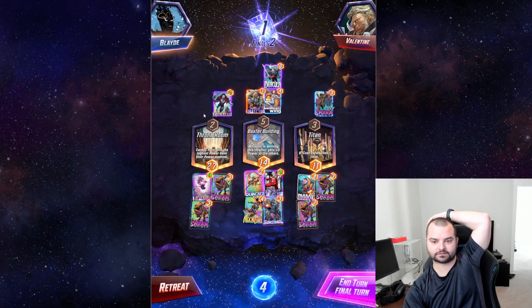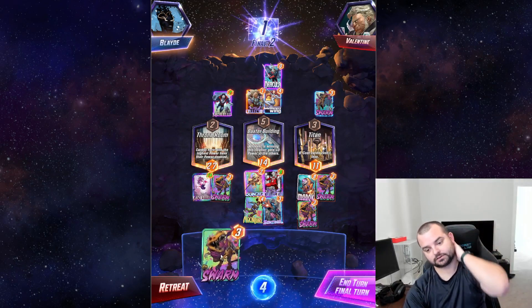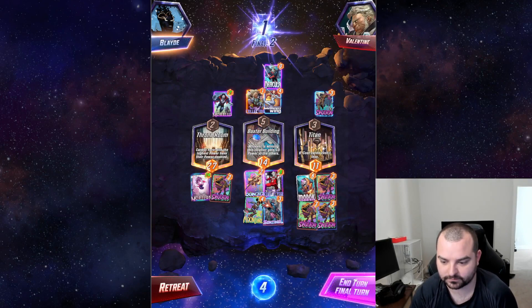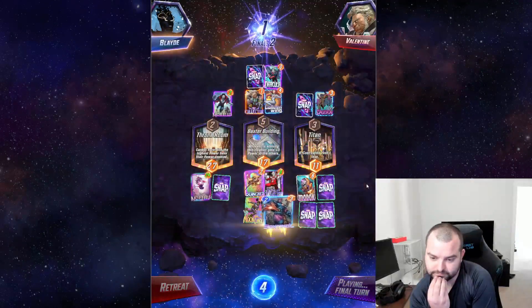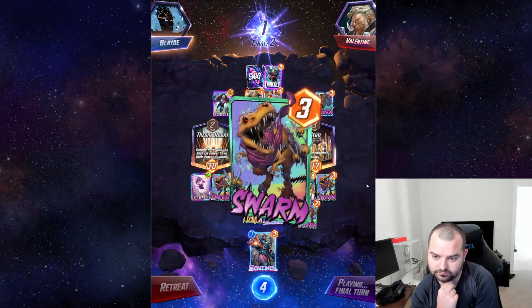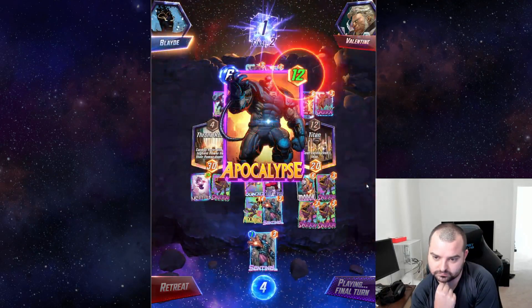We can play now, but the unfortunate thing is if they Shang-Chi here they'll get three. Then Dracula would discard this, which will double into eight power, so I'll have eleven here. I don't even know if it's worth stacking that lane even more — we should probably just go triple into Swarm. I think we'll just do that. I think we're okay.